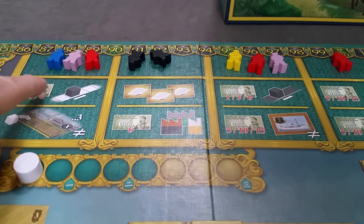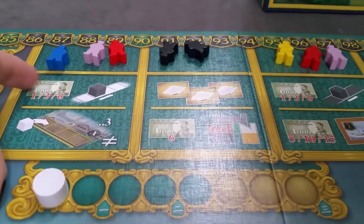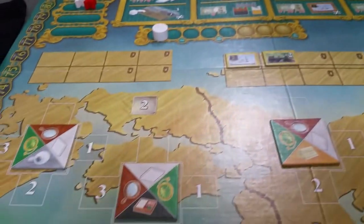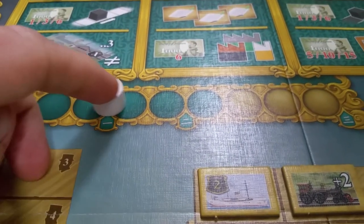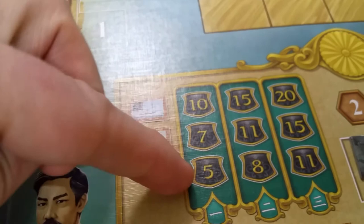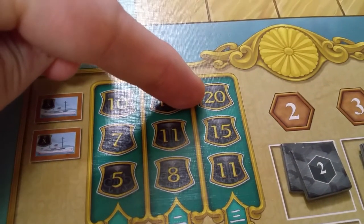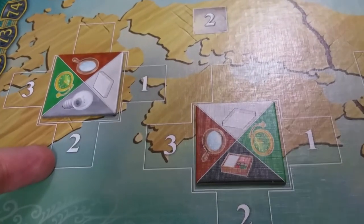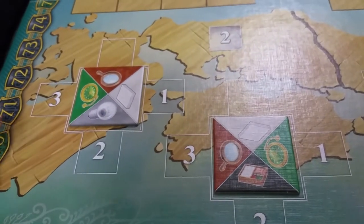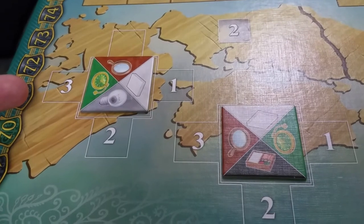Before covering scoring, one final reminder: in order to take an action, you have to be able to perform it — you can't take an action with zero money just to get a worker on your board. Whenever the marker moves past the scoring spot, we do an immediate scoring. During the first scoring, first place gets ten victory points, second gets seven, and third gets five. In the third and final scoring it's dramatically increased: twenty for first, fifteen for second, eleven for third. You're also competing against foreign exporters — if no players have tiles in a region, the foreign market wins and no points are awarded to players.